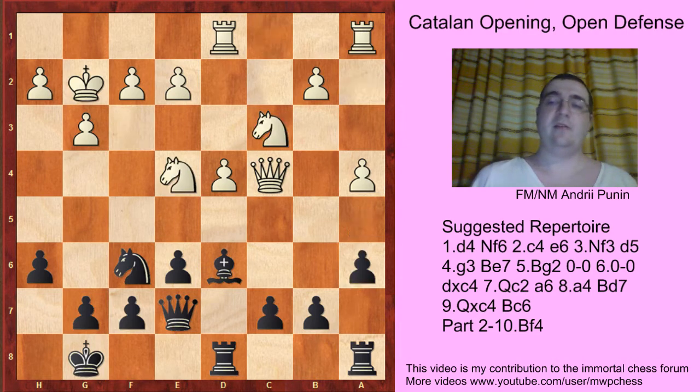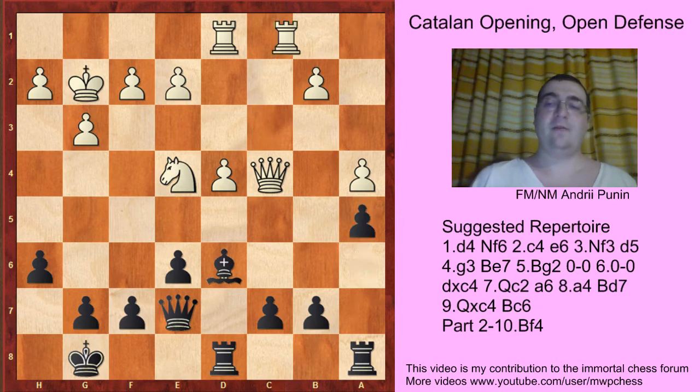And if Nd4, then the move from the game: Nxd4, Nxd4, Nxd4, a5, Rfd1, c6. This is the pawn structure you will get in this line.